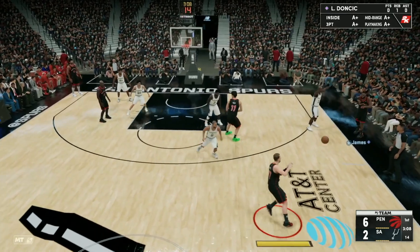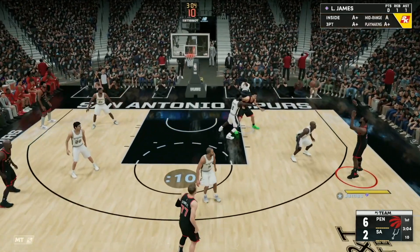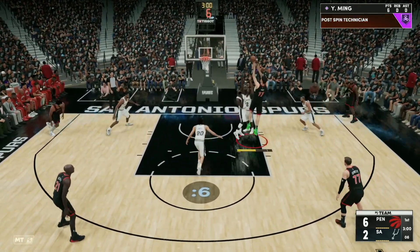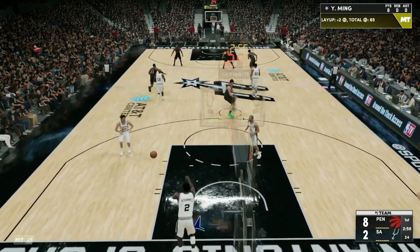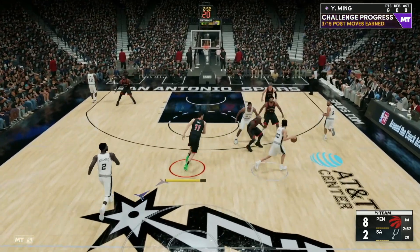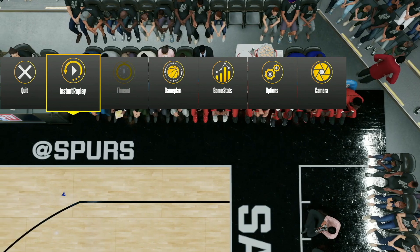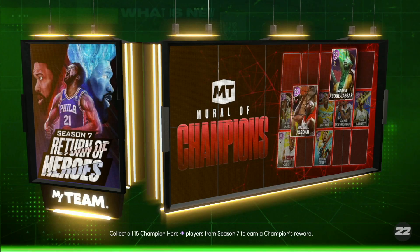The setup of getting the post up is really easy — call for a post up, pass it to LeBron, throw it to Yao Ming. Sometimes they do double team, which is really annoying, but you've got Yao Ming so you can kind of just fight through it. Since I did the post spin, that is still going to count as a post move. That's 3 out of 15 post moves — all you've got to do is get 15 of those and the Patrick Ewing challenge will be completed, and you get that free Galaxy Opal Patrick Ewing card.